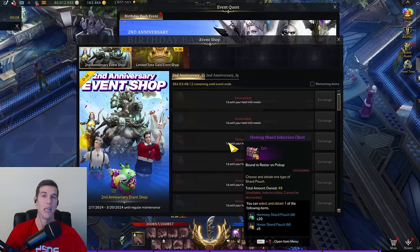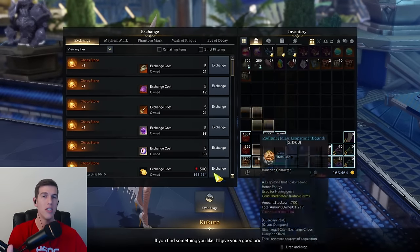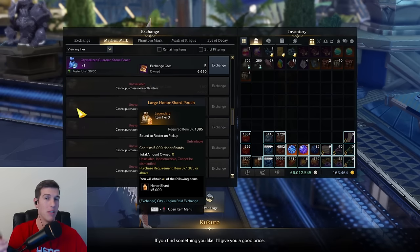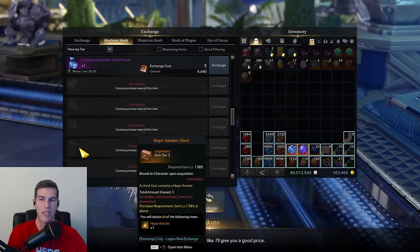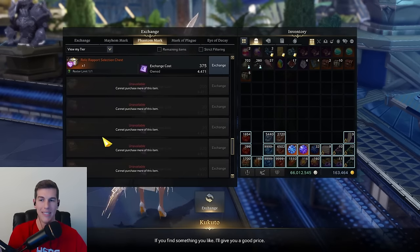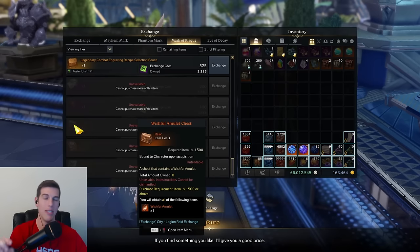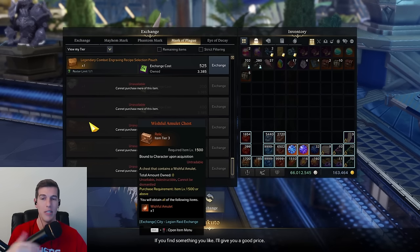Make sure you're getting those honing book chests and the materials every week — that's what I'd really aim for if you're thinking about saving things in preparation for the upcoming character creation event. You will also get plenty of level four tripod amulets not just through the event but also right here in the shop. You also have hope amulets on multiple pages and a wishful amulet on the Acon page and the Kyingel page as well, so you can get some easy tripods there.